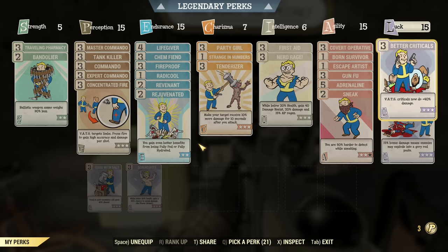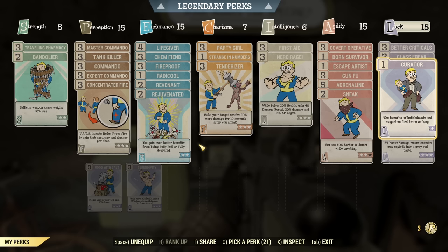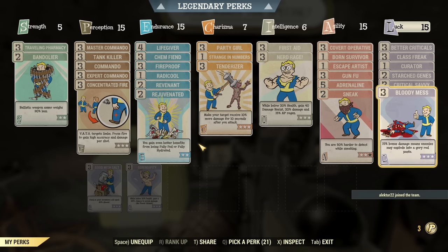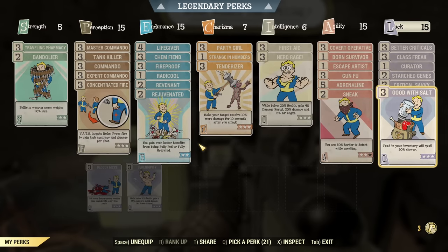Under Luck: Better Criticals maxed out because against bosses, critical shots actually bypass the boss's damage mitigation entirely — not damage resistance, don't confuse the two. You can't bypass damage resistance, but you bypass the 80% damage mitigation that Colossus has. Class Freak for fewer mutation side effects. Curator to make buffs last longer. Star Jeans to keep mutations. Critical Savvy to get a critical shot every second hit. And Bloody Mess for a little extra damage — though I swap it for Good With Salt when not fighting a boss to keep food lasting longer.